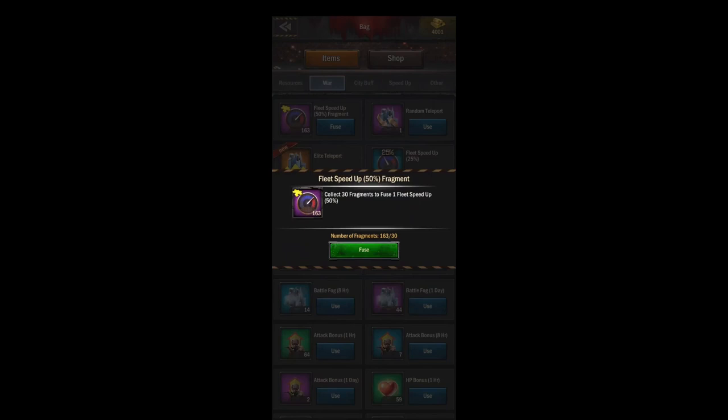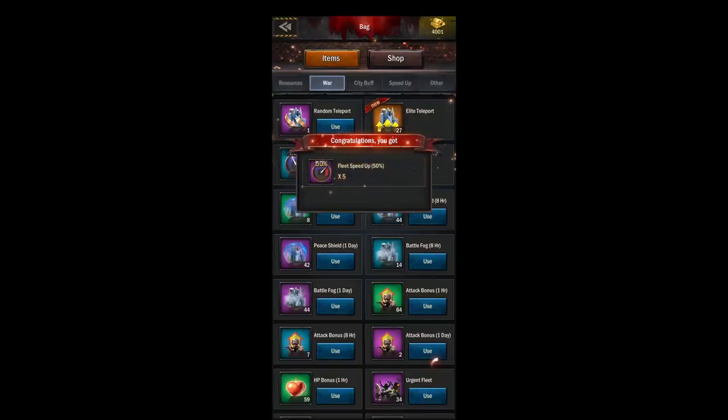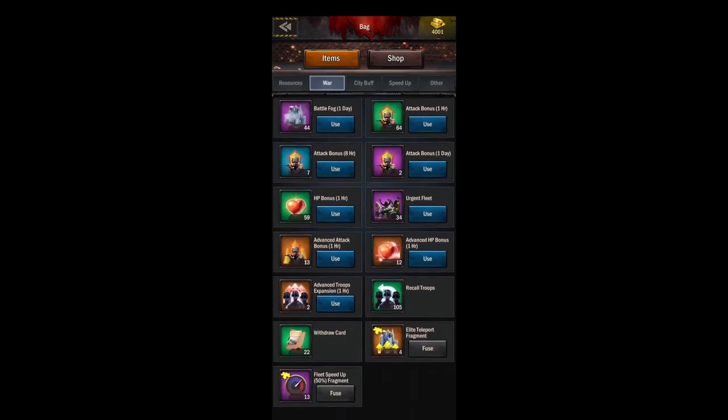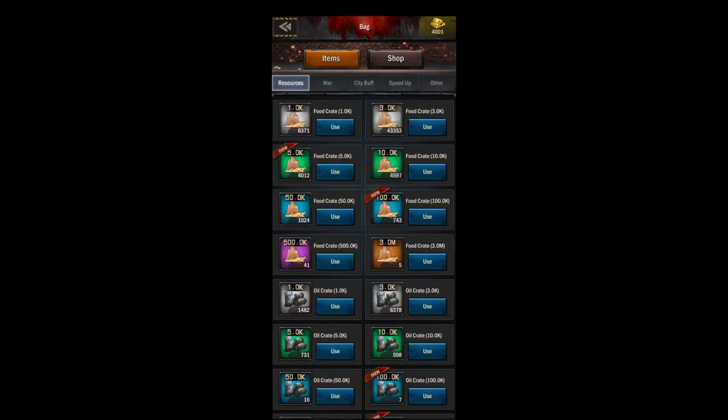The war tab is where your HP boosts are, your teleports, and your fleet speed ups. Once you collect a few of these you're going to have to fuse them. Hopefully you're collecting a lot of these fragments and fusing them so that you can use them.